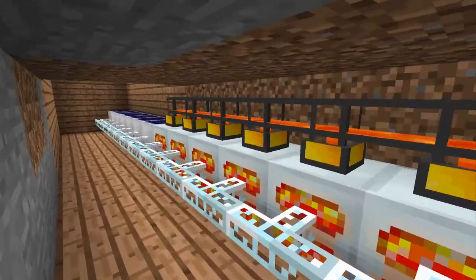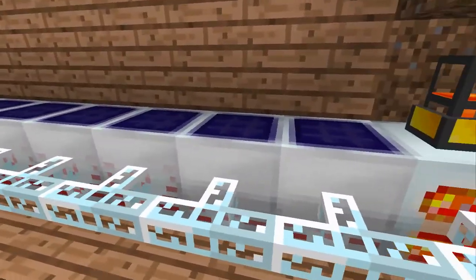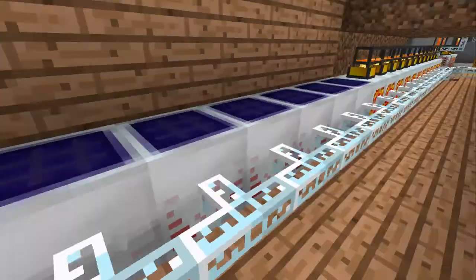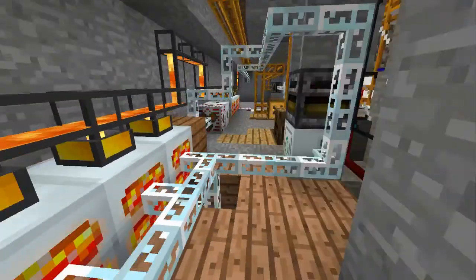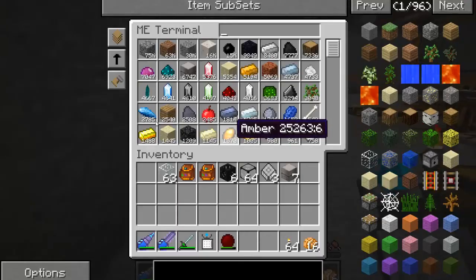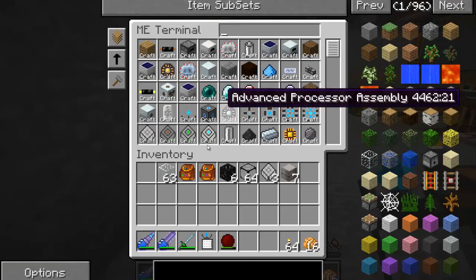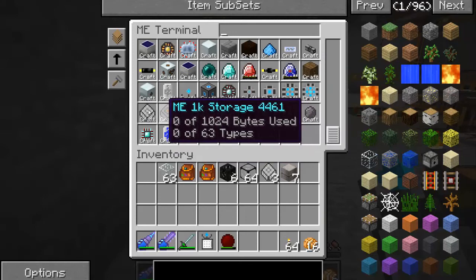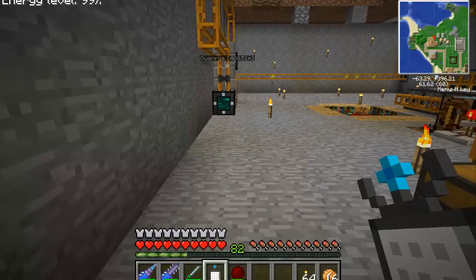We're just burning more lava again, and then we have an MV, MV, HV, HV, HV, HV, MV, MV transformer setup — pretty snazzy. Also off-camera I added some more auto-crafting, I added 64K ME storage, and quite a lot of crafting, which is pretty good.